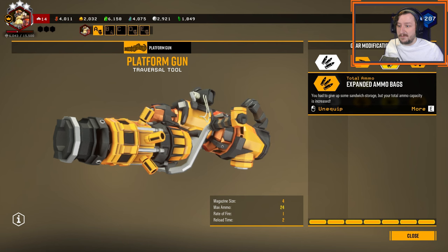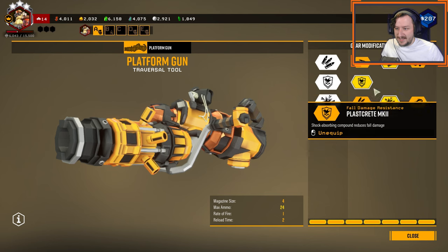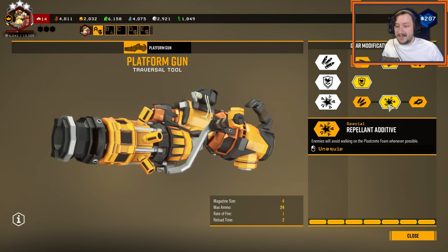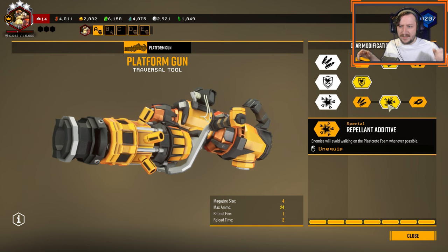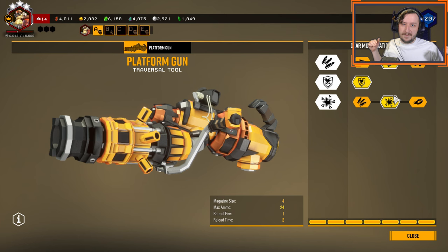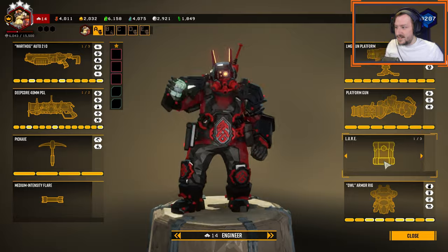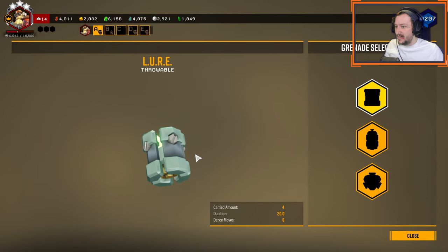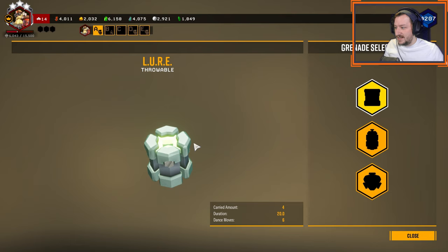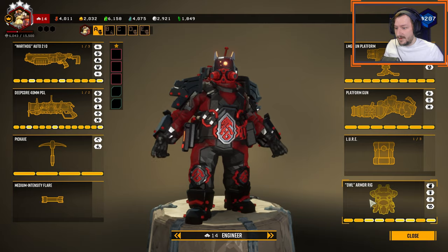We also have the platform gun. I'm running expanded ammo bag so we get more platforms, plaster concrete because it's the only thing we get, and repellative additive so that enemies will try to avoid walking on the platforms. This really helps in holdout locations where you can kind of set up a roof, or if you really want to go crazy, set up a bunker where enemies likely won't go. For our grenade, we're running the lure grenade — it's their first one and it's pretty good. It makes 10 enemies go and attack the lure, and once it breaks, it deals damage to all enemies around you and applies the electric status effect to them.